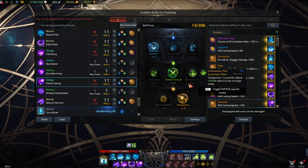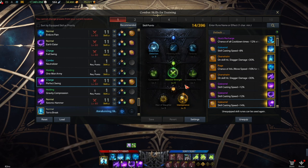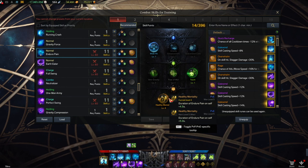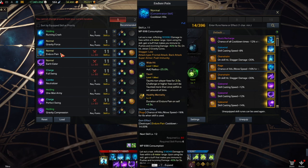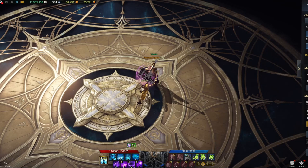Perfect Swing is the hardest-hitting skill for the Destroyer. Get it to level 12 with Galewind legendary if possible, and all tripods at max — all three are damage tripods. The way to use Full Swing and Perfect Swing with super armor without the Tenacity tripod is through Endure Pain's Health Mentality tripod. At max level it gives a five-second duration on top of the base five seconds, totaling 10 seconds of push immunity and damage reduction.